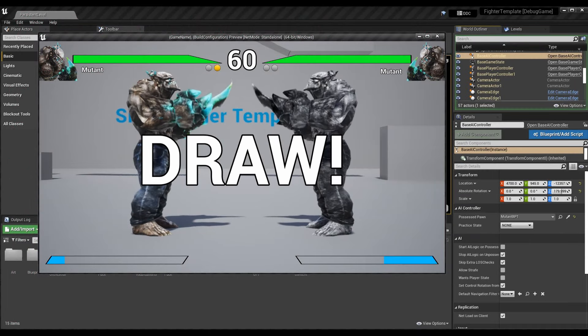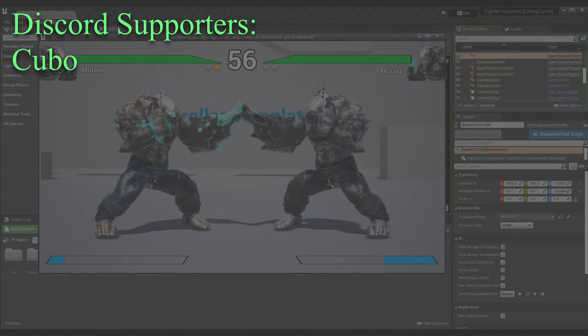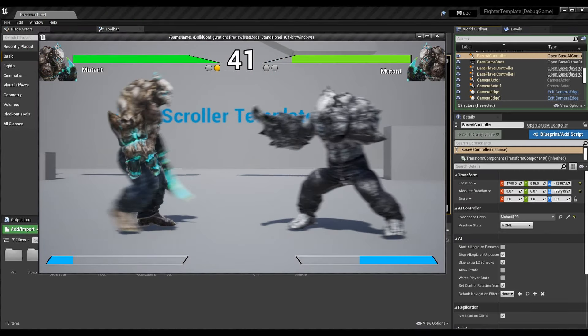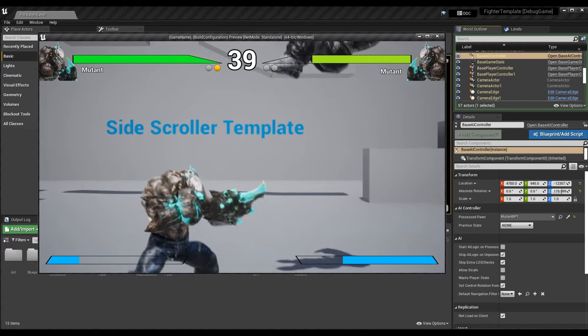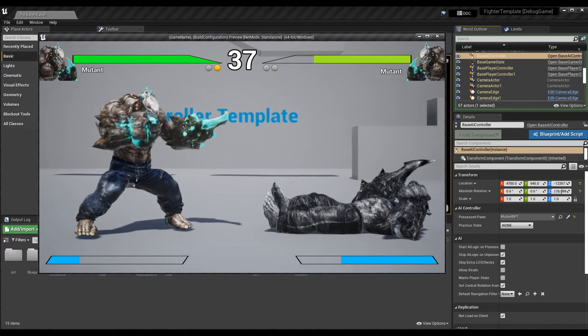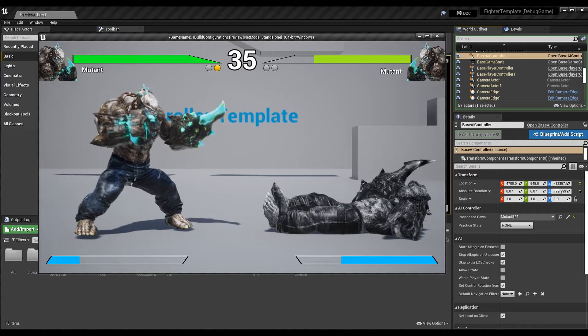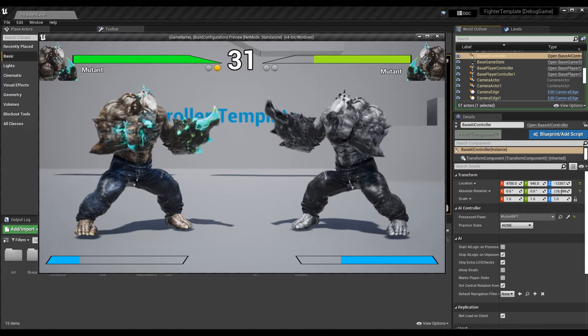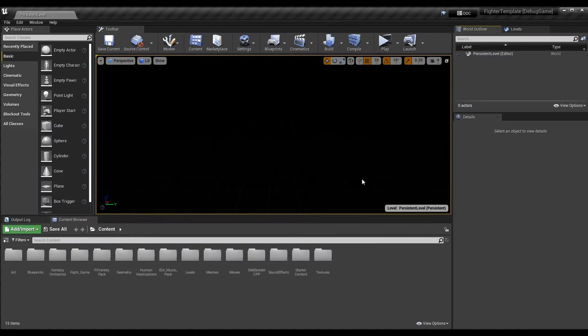Before we hop into the episode — if you want to get caught up, we are on episode 216, so we're really far along. I recommend looking at the playlist in the top right corner to check out every episode already covered. Alternatively, if you only care about the AI, watch the previous episode where we initially set up the AI controller.